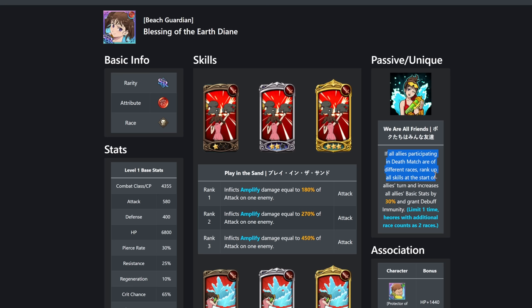If you're using DN on OG team, here's what she does: if all allies participating in deathmatch are of different races, she ranks up all skills at the end, and at the start of allies' turns increases all basic stats by 30, grants debuff immunity — but only once. She buffs all allies, but it only lasts three turns, so you have to end the raid in three turns. If you have a partner without DN it becomes completely awkward and clunky.